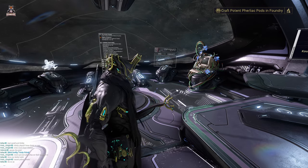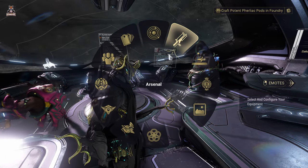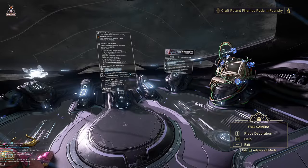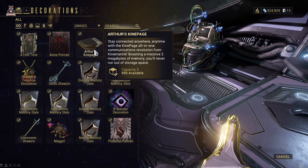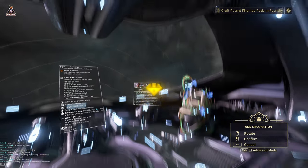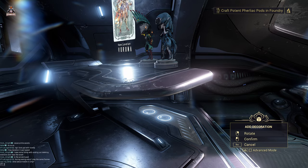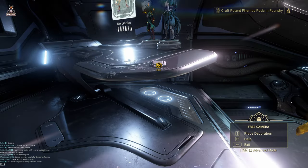I've been told that if we visit our decorations on our ship, we should be able to get some sort of easter egg and start the mission. We're going to use Arthur's Keen Page — the item we got from the Whispers in the Wall mission. We're going to place this down now, and as you can see it's ringing.